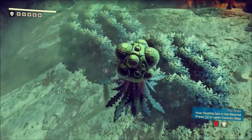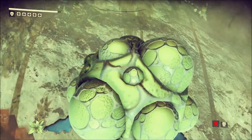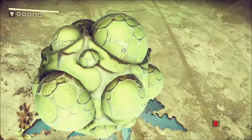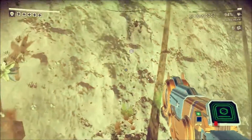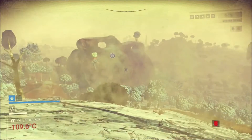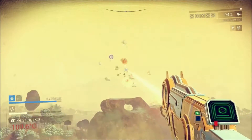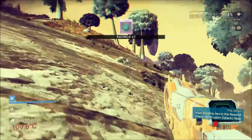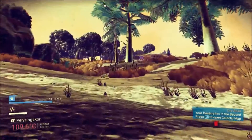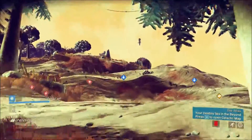I wonder if I can land on it - I can! That's so cool. I wish this had a third-person view; I'd love to see what I look like. Radnox is just an element - it normally appears as a small green rock when it's on the ground, but it's usually underneath something else so it's hard to find. I don't think it shows up on a scan - yeah, it doesn't show up on a scan.